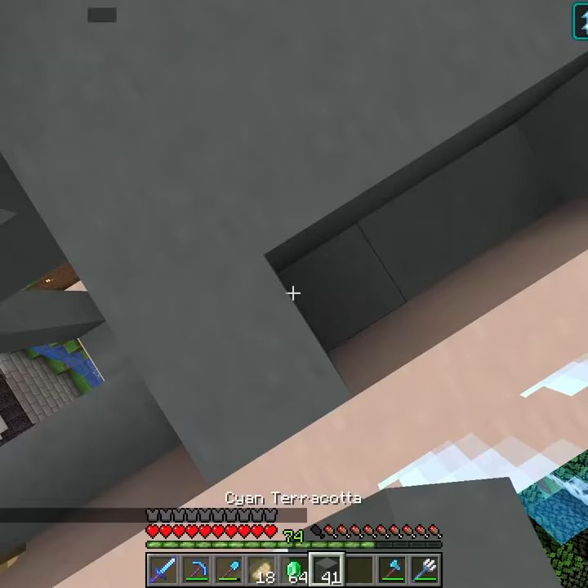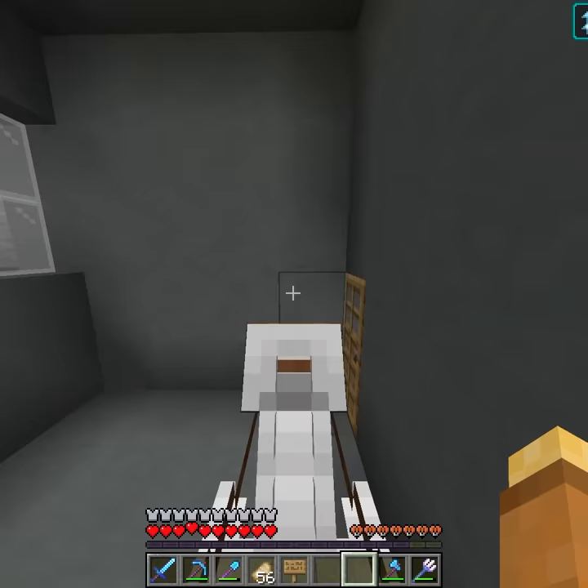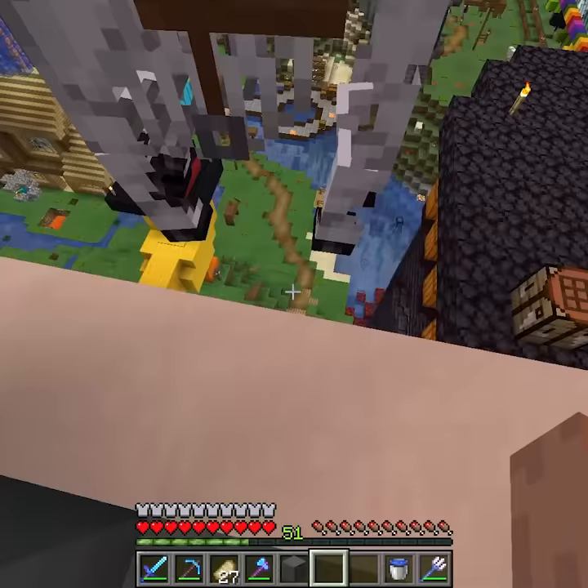Building the apartment complex was pretty easy, so it was time to add the bubble elevator. This was so horses could go up to their room. There's no way for them to get down, because honestly I don't see myself riding a horse, so they're stuck there. I decorated the room, added some foliage, and Nimbus really likes it. Nimbus, no!